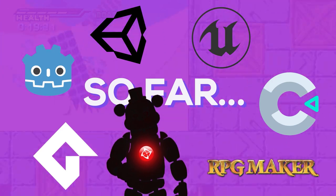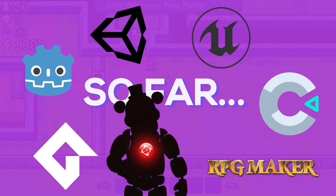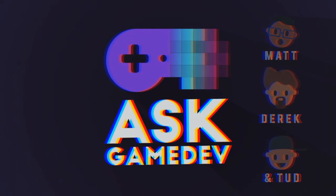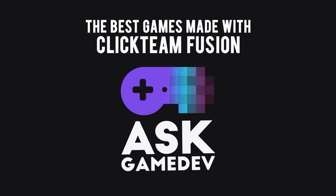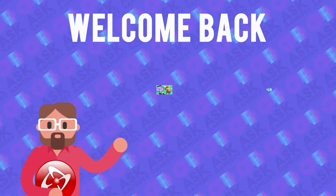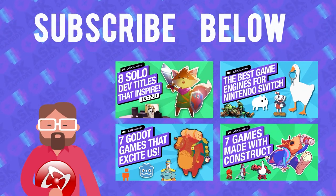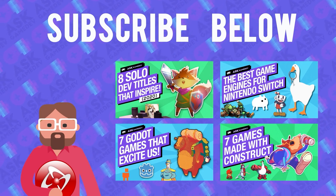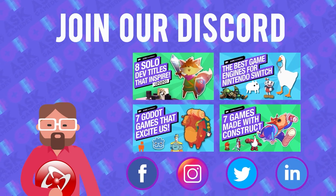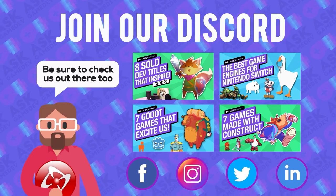It's about time we do a showcase for the engine behind one of the most popular game franchises of the modern era, which is number 7 on the list. We are Ask Gamedev, and these are the best games made with Clickteam Fusion! Welcome back — we make videos on how to elevate your game development and inspire others. If after watching this video you want to continue the gamedev conversation, check the video description for a link to our Discord server. We are now making fresh Ask Gamedev content on all of the major social networks, so be sure to check us out there too.